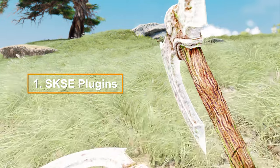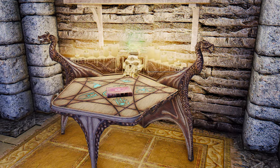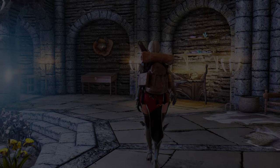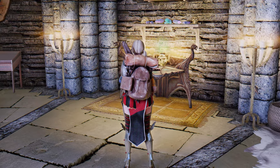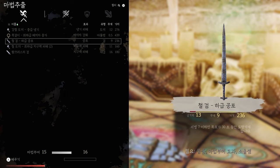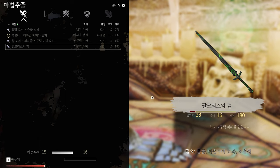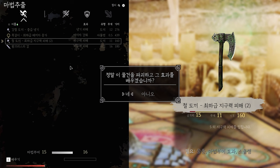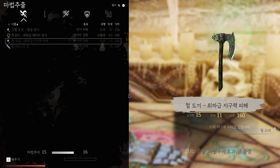First and foremost, I'd like to introduce you to two noteworthy SKSE mods among the latest releases on Nexus. Let's start with Arcane Disenchanter NG. This mod introduces new functionality to the Arcane Enchanter, allowing you to remove enchantments from items while retaining modifications like enhancement values. For instance, you can strip enhanced weapons or armor of their enchantments and apply different ones. By clicking on the desired magical item in the Disenchant category, you can remove the magical effects from that item.